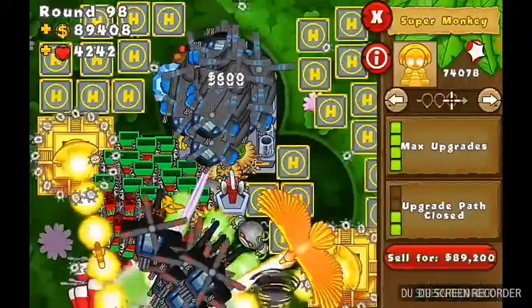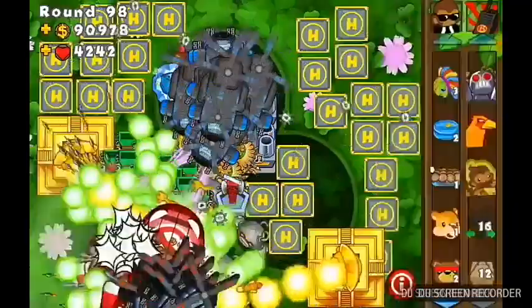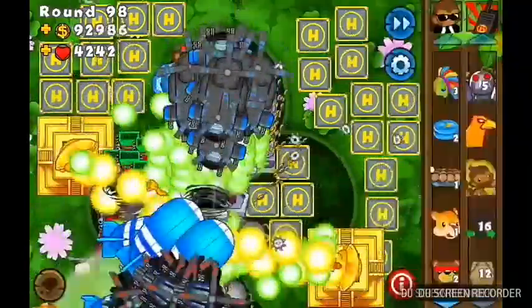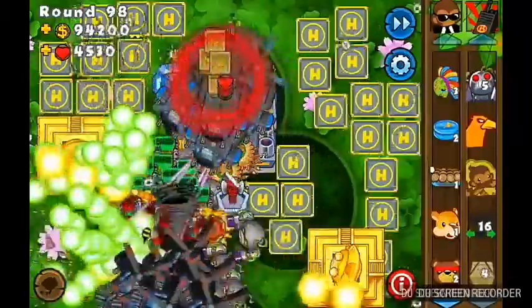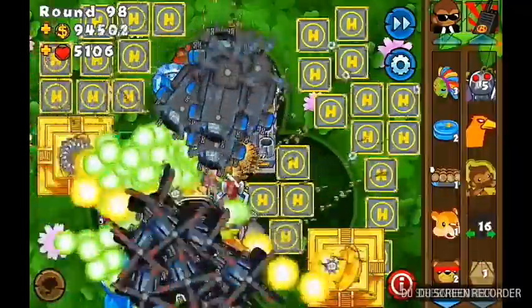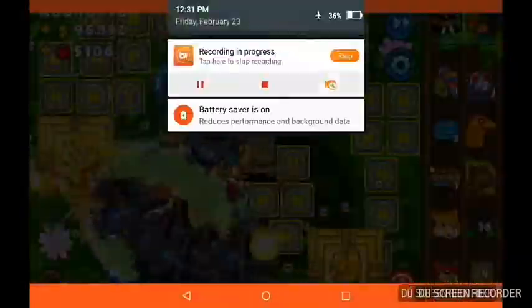We have two temples because I had like 200,000 so I just loaded it on some temples. I had no money to upgrade the Apache so I got some money from these farms. These are my care packages and other stuff. Now I have 5,000 lives — that's a good amount of lives. Anyway, I'll see you guys later.